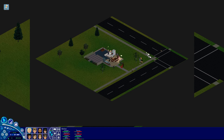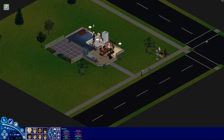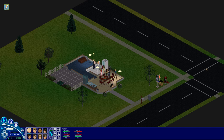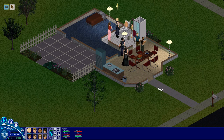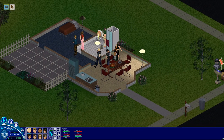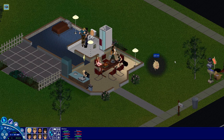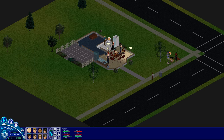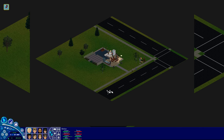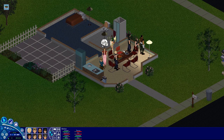They added a new zoom out mode — the third level gives a total overview of everything. Some people might prefer that. Then you have the old zoom out, which was the maximum in the original, still giving a good overview when building. Then there's this maximum zoom in, which was only the middle zoom in in the original. They removed the max zoom in mode, and I think this is bad — I like to zoom in on the characters and see everyone up close.